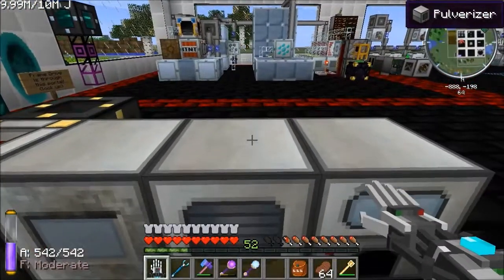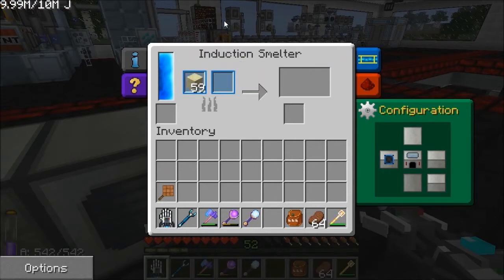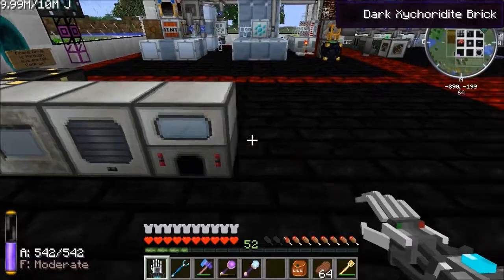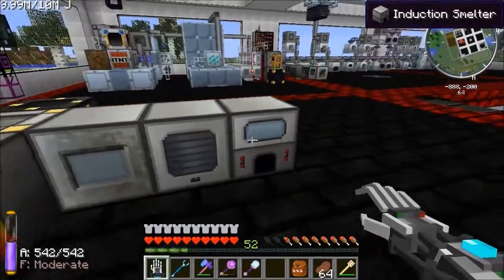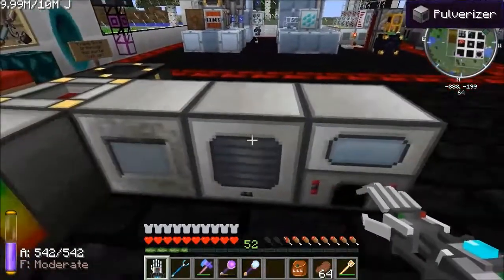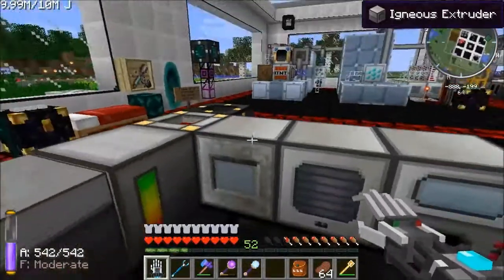I'm going to touch on Thermal Expansion briefly. With the Induction Smelter, sand goes in that slot and ores go straight into this slot - you get two ingots. It's like pulverizing but you skip that step. You also get a chance of rich slag, and rich slag can give you three ingots if you use it in the input slot. You could have another Induction Smelter on the line using that rich slag to get three ingots, but for now I'm just doing the basic setup.